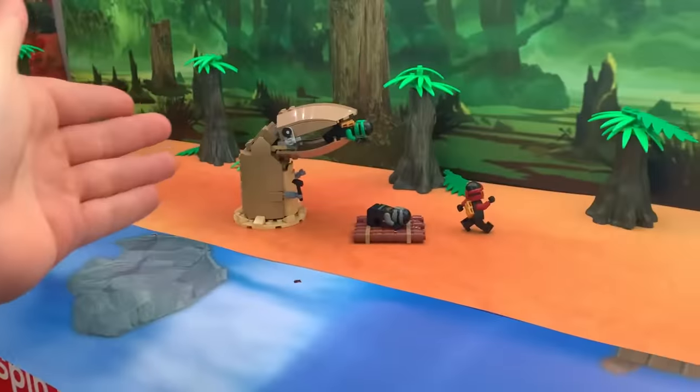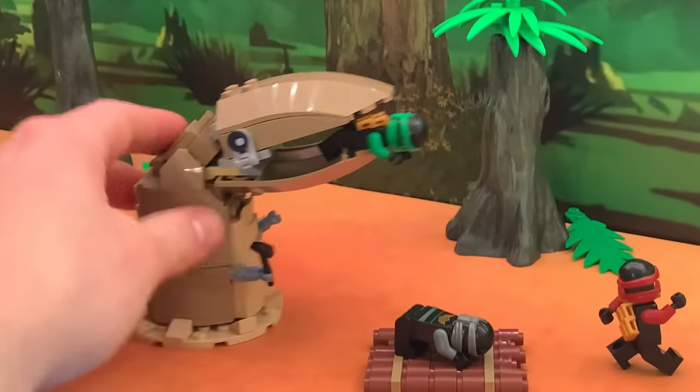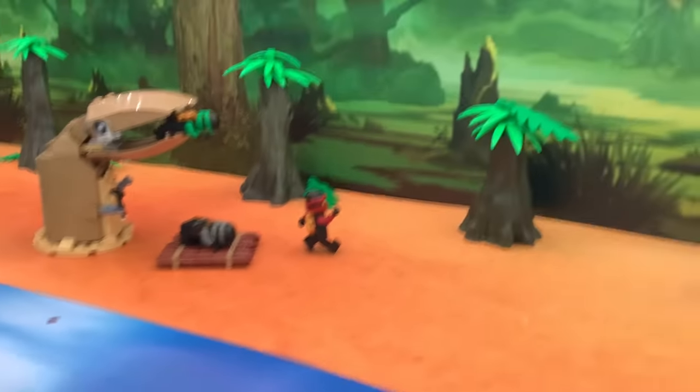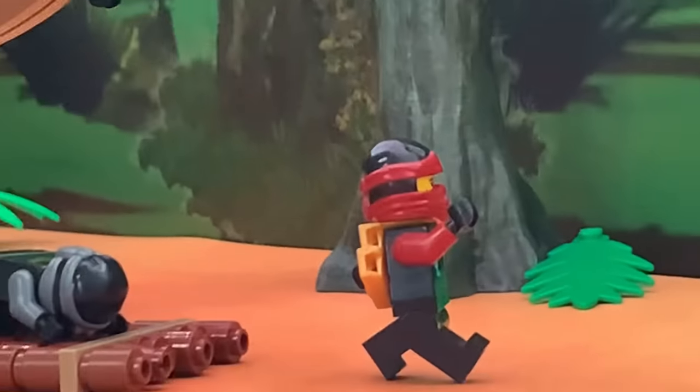Now that we have this sand eel, we can recreate the episode. We've recreated this awesome scene. We've got the sand eel here eating Lloyd, Cole has given up and is just crying now, and Nya is running for her life.